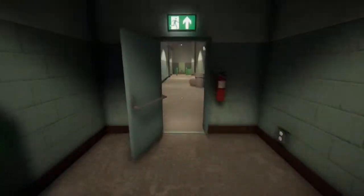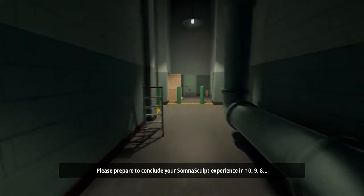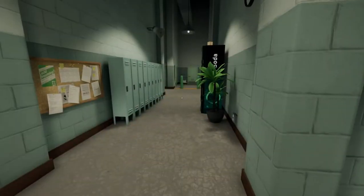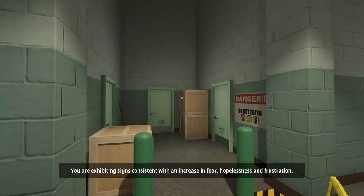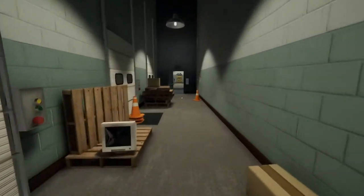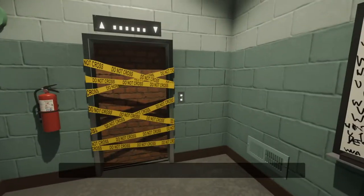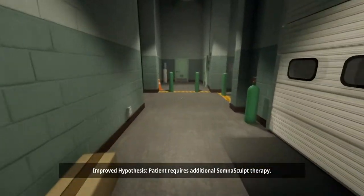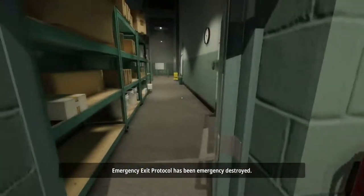We're back on 3am again - let's walk through. [Game dialogue]: Emergency exit protocol initiated. Please prepare to conclude your Somnascult experience in... Error. Error logged by orientation protocol. Standby for analysis. Error analysis complete. You are exhibiting signs consistent with an increase in fear, hopelessness and frustration. This is inconceivable as Somnascult therapy is proven to correlate with a decrease in these emotions. Hypothesis: patient was improperly oriented. Conclusion: impossible. Reformulating. Improved hypothesis: patient requires additional Somnascult therapy. Conclusion: emergency exit protocol cannot proceed. Emergency exit protocol has been emergency destroyed.